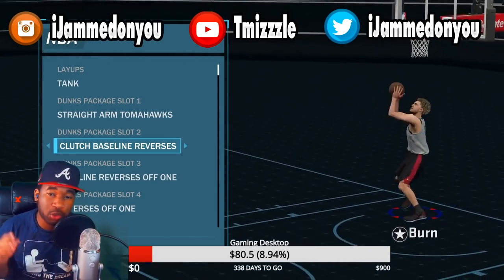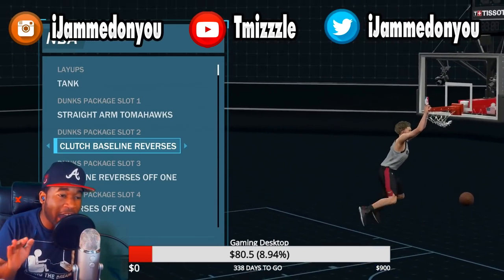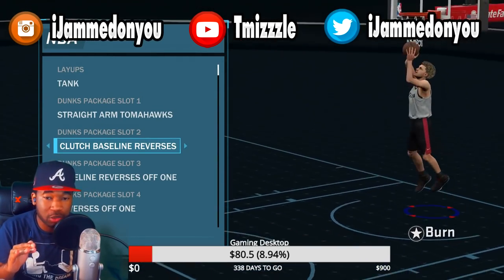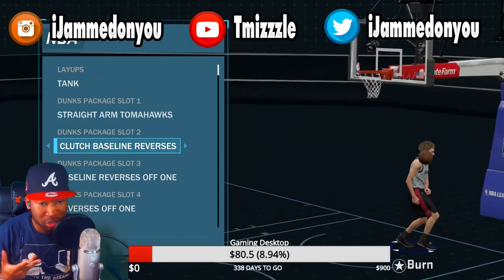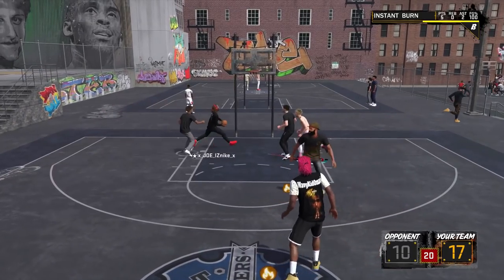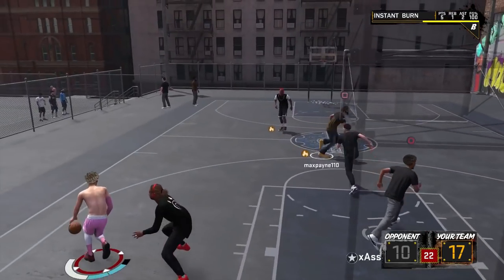The next one — do not use the clutch baseline off the two right here. Do not use this one, bro. It was good on NBA 2K17, but it's horrible. Just like you see on the screen right here, bro, this dude gets blocked by the backboard after patch five. So this is not a good dunk package.